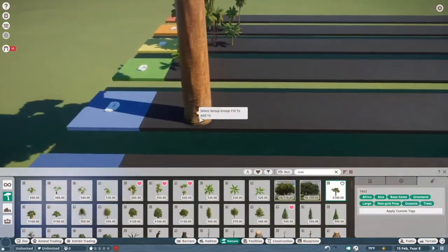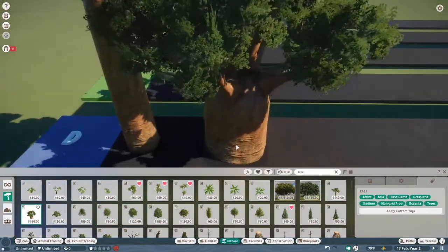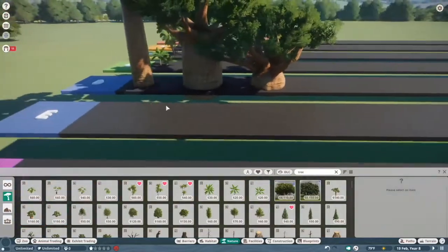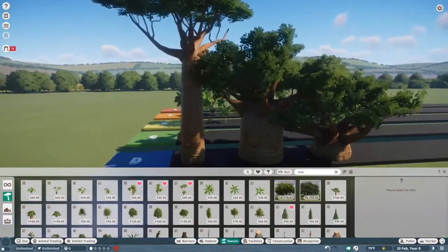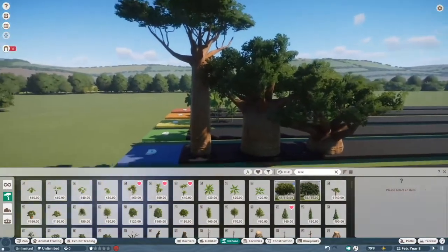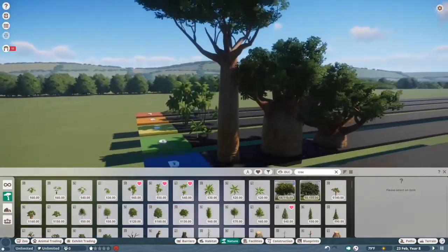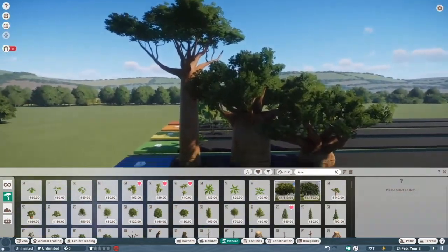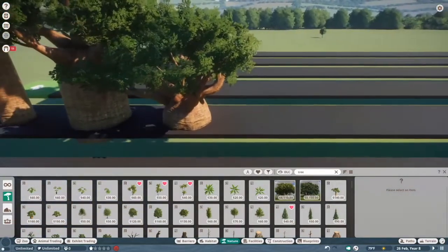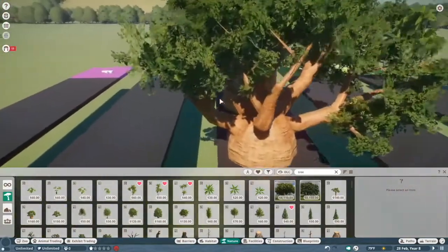Next is Baobab trees — D tier. I don't like the Baobabs in this game. I have no use for them. They are massive, they are too orange, and we should have a dead version, because zoos use those way more than sculpting a live Baobab tree from scratch. The only time I've seen them used well is in Tivoli Zoo with Rubel's Baobab experience. Use Leaf's custom faux Baobab tree — because it is much better and it does not have these giant, broad, ugly leaves.